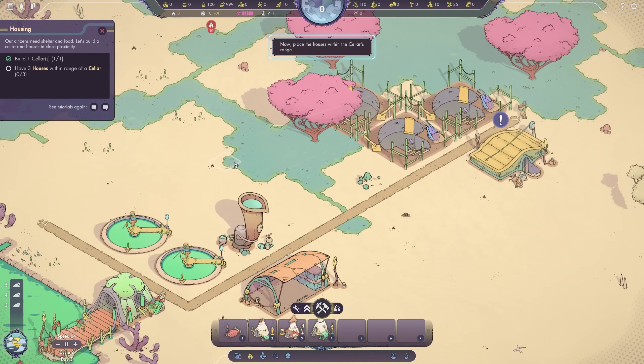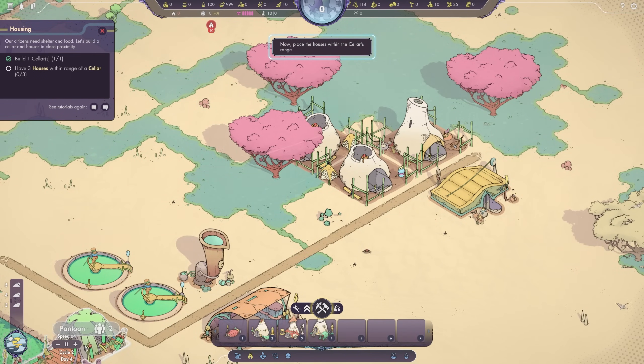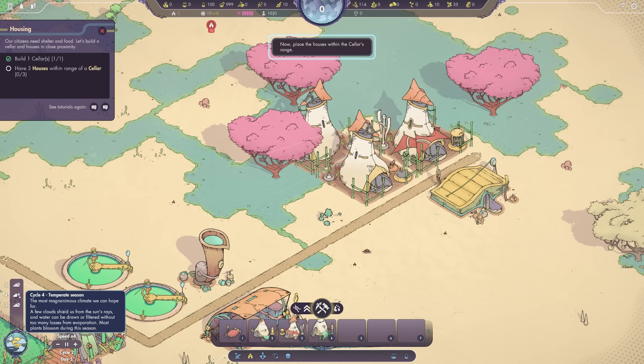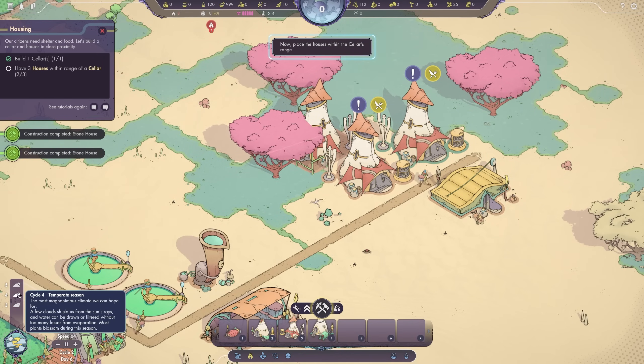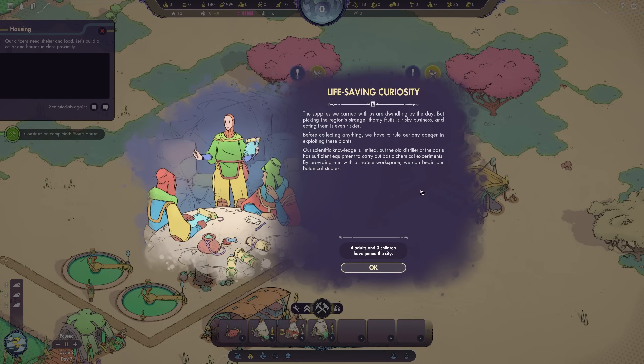The next cycle will also be temperate season — the most magnanimous climate we can hope for. A few clouds shield us from the sun's rays, and water can be drawn or filtered without too many losses from evaporation. Most plants blossom during this season. The supplies we carried with us are dwindling by the day, but picking the region's strange, thorny fruits is risky business, and eating them is even riskier. Before collecting anything, we have to rule out any danger in exploiting these plants. Our scientific knowledge is limited, but the old distiller at the Oasis has sufficient equipment to carry out basic chemical experiments — by providing him with a mobile workspace, we can begin our botanical studies.